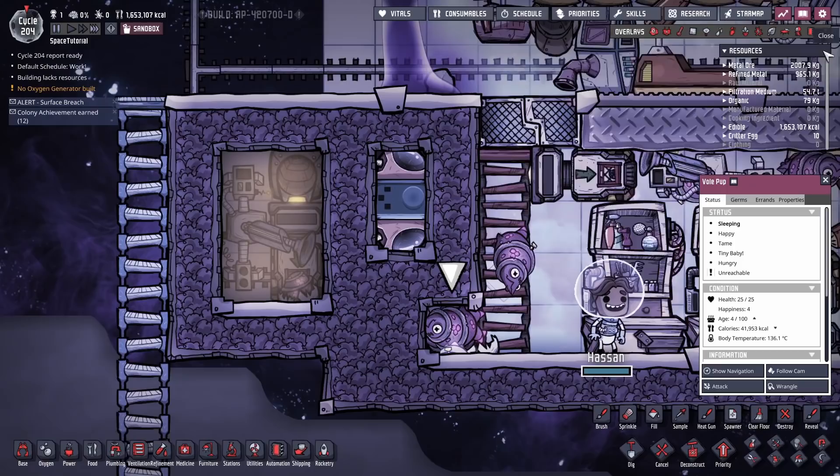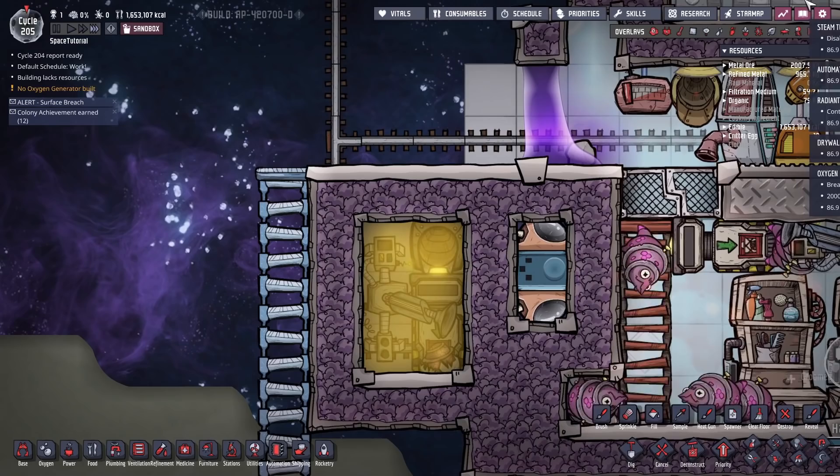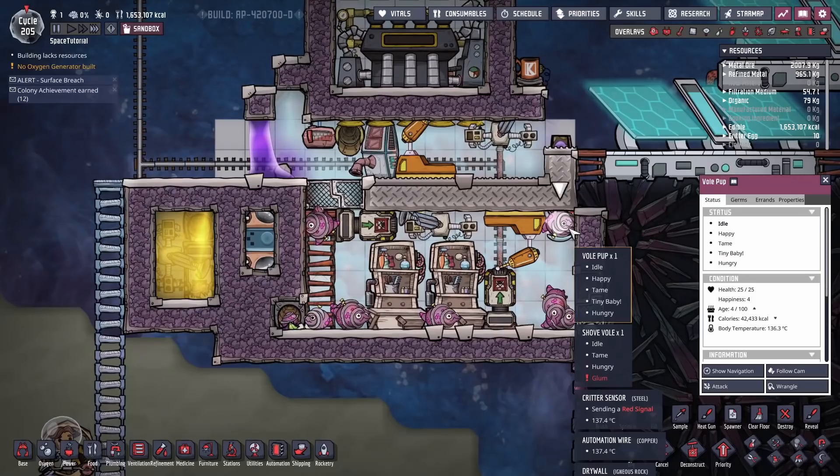I'm not even sure how you cook these things once you turn them into meat, but we dump them in here and they will suffocate in petroleum for some reason. Once they're drowned, they get dumped into the conveyor loader and the meat gets sent up. This is about 200 cycles worth of material — we've got about 1.1 million calories of meat just sitting up there.